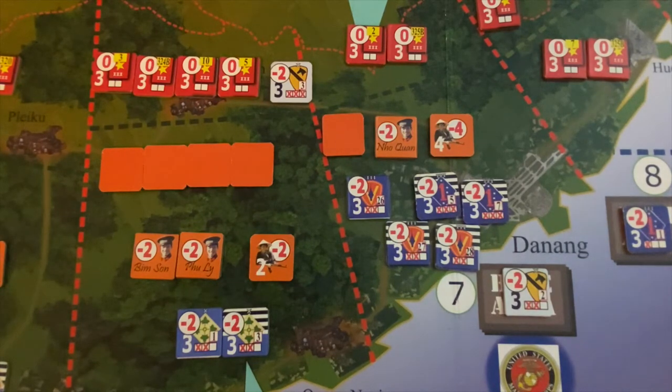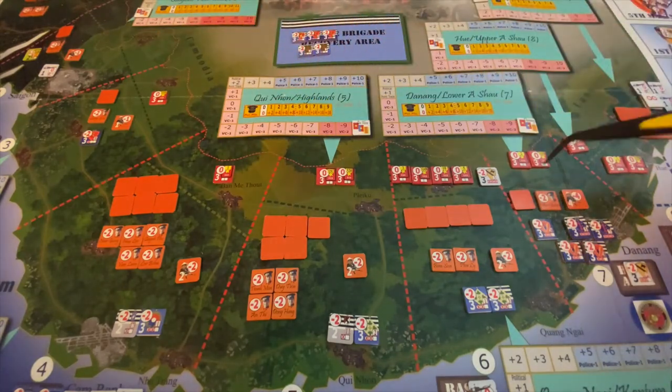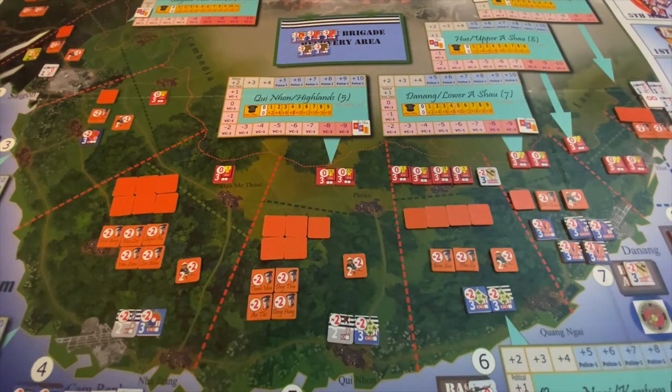With that, we've now explained every single mechanic in the game. As we head into 1967, two military goals. First, we're going to have to shift some of our troops from the southern part of South Vietnam up here to handle the hotspots of Quang Ngai, Da Nang, and increasingly even up to the very far north in Quang Tri. That's our military priority, as well as making sure we take care of these North Vietnamese army regiments in the remote areas. With the Tet Offensive now looking 50-50 for 1967, we're going to have to keep recovering our forces and make sure we don't deplete them so we have troops ready for when the Tet Offensive kicks off.